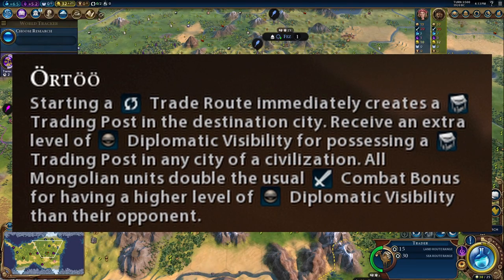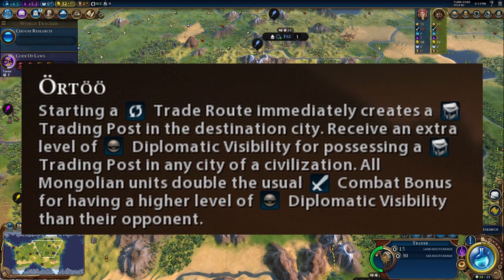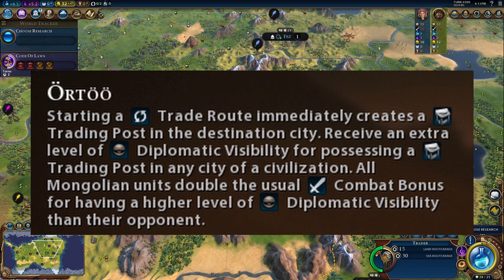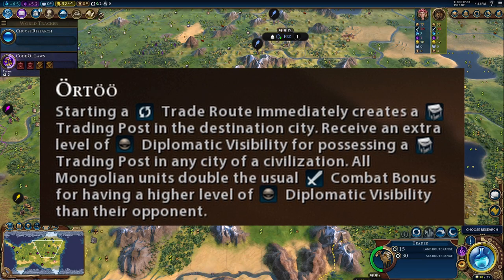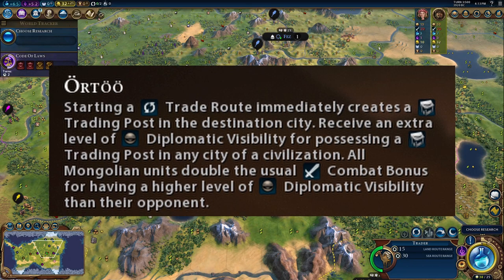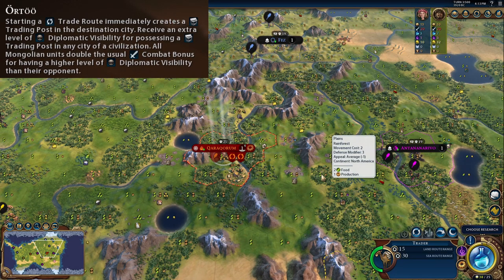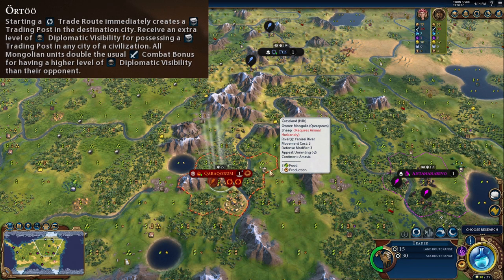Mongolia's Civilization ability is All Two. Starting a trade route immediately creates a trading post in the destination city. Receive an extra level of diplomatic visibility for possessing a trading post in any city of a civilization. All Mongolian units double the usual combat bonus for having a higher level of diplomatic visibility than their opponents. Normally, once a trade route has been completed to a city, a trading post will be established. Trade routes that pass through cities with trading posts get extra gold and extra range, so you can reach cities further away over time.